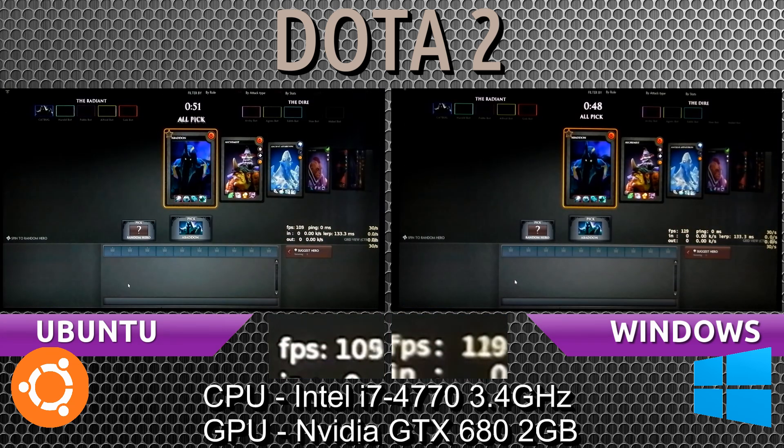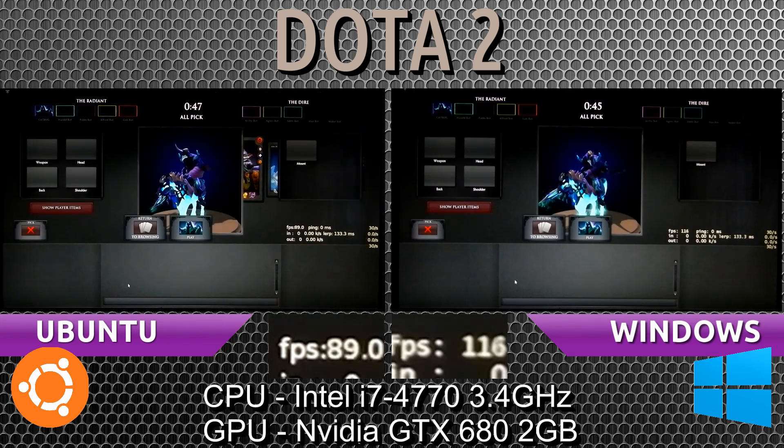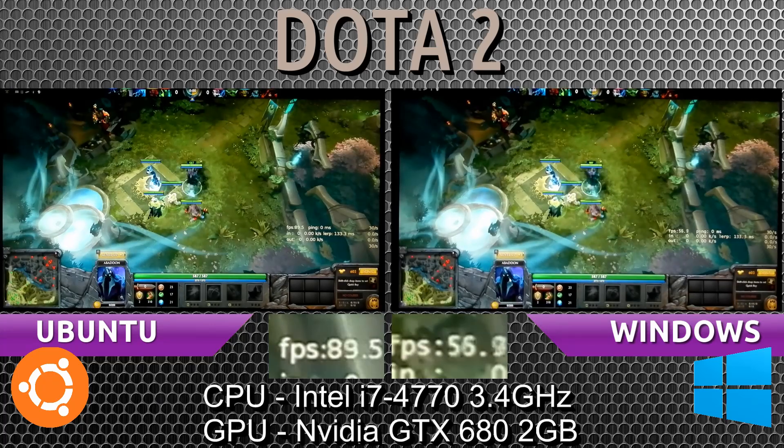Both games have started out. We're seeing both of them jump up to 120 frames per second just now. Loading between menus drops the frames down on both systems and brings it back up. Looks like Ubuntu was experiencing a slight dip there.